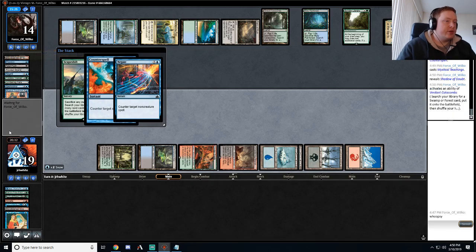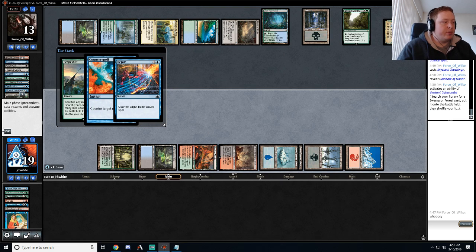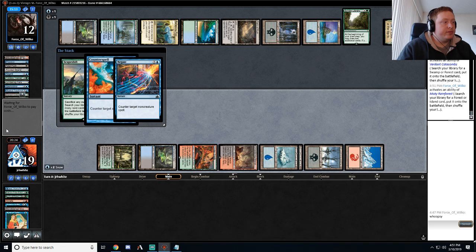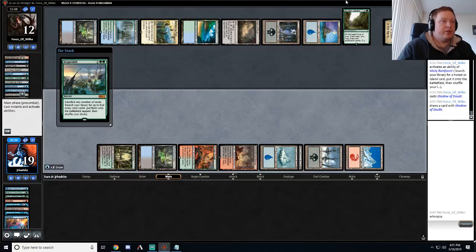I don't know if Shadow of Doubt was the one... I guess it draws them a card. But I can just choose to sacrifice no lands — it's not like this is one-sided Armageddon or anything. I might as well get Shadow of Doubt because it draws a card. Probably gonna be hard to come back from this one now — just figured with Sylvan Library and Azcanta it was only getting worse over time for us.